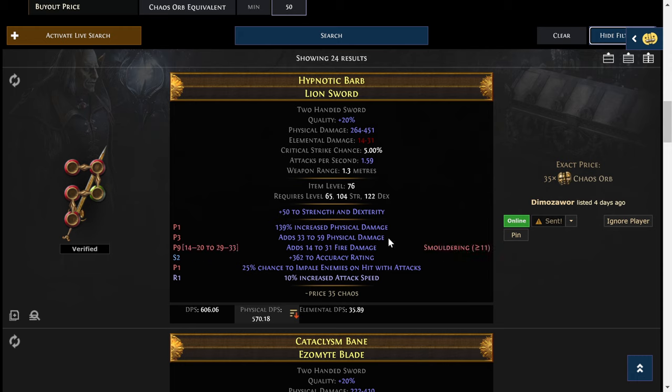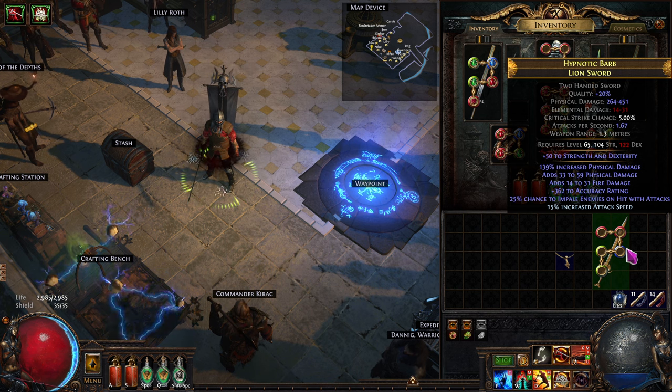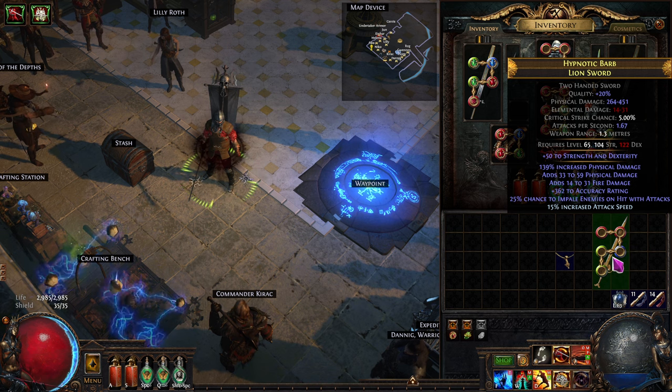Now we have this weapon — it even has a chance to impale. This line won't help us because we have Brutality, meaning we can't do elemental or chaos damage, so that gets negated. It adds strength and dexterity. This has a total of 606 DPS — physical DPS. You can see a weapon with a thousand DPS but it could be almost all elemental, and with Brutality that doesn't pan out mathematically at all.